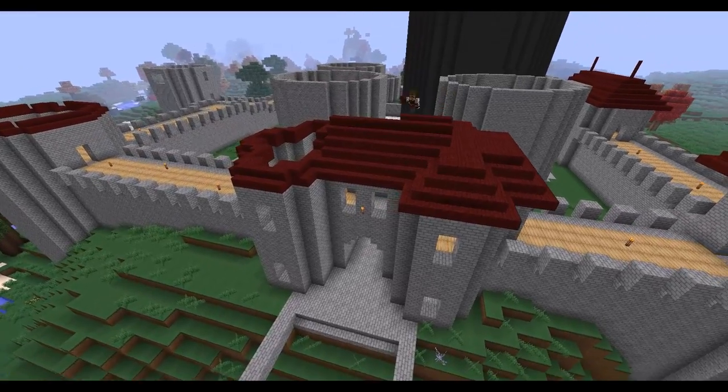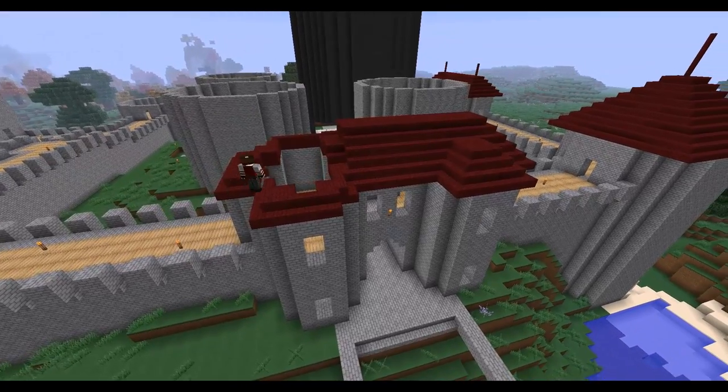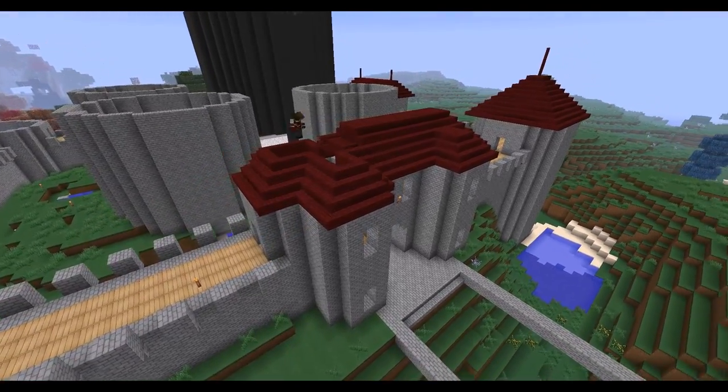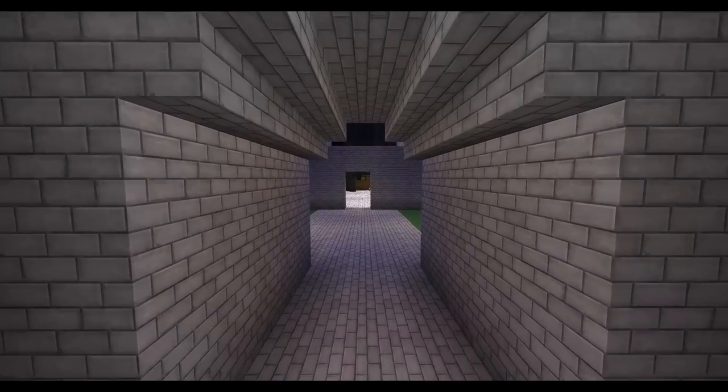There's something else you might notice as well — there are no overhangs. I didn't overhang the windows that are facing out, looking out over the town. I didn't realize that until later, but I do come back and fix that.